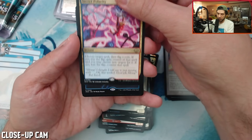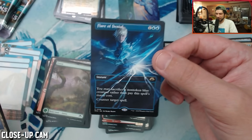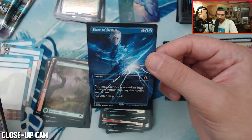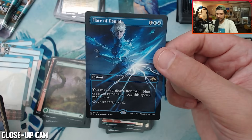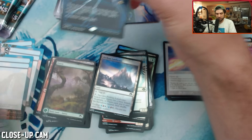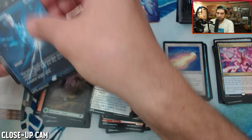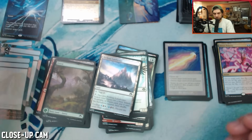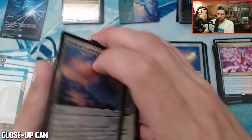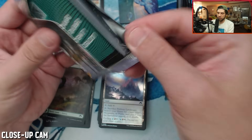Hydroelectric Specimen, another MDFC, another Jet Medallion — double Jet Medallions! It's an Invert Polarity — it's a rare, could it be? It's not a fetch land. It's a flare — it's the blue flare! I am not going to complain about this. This is awesome — we take this. We'll set that up next to our mythics. We're going to do a count on everything at the end: how many rares, how many mythics, all that stuff.